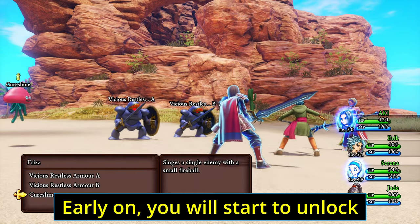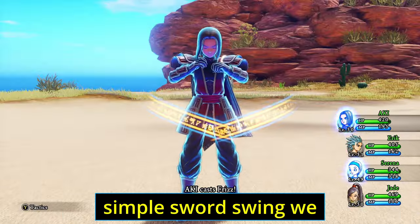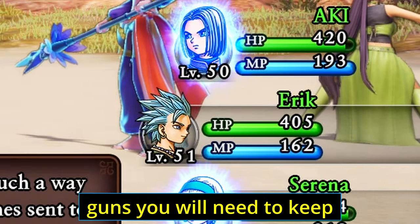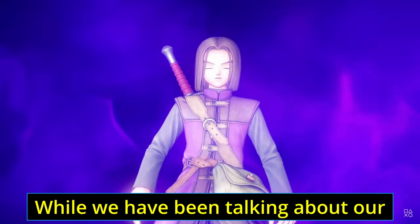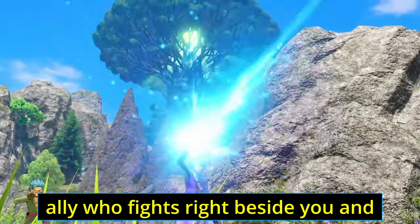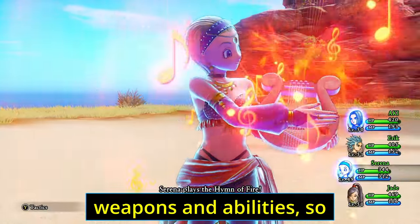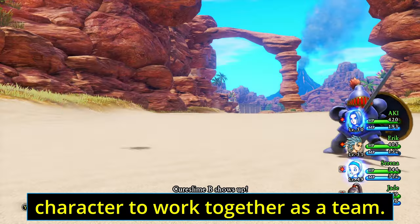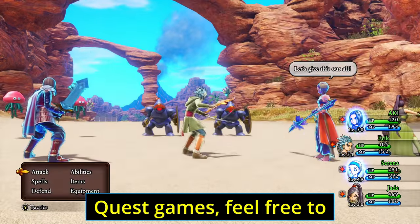Early on you will start to unlock magic moves, like the ability to throw a fireball. This does more damage than a simple sword swing but consumes MP — your magic points. Just like ammunition in a game with guns, you will need to keep an eye on how much you have left and try not to run out. It's not long before you have a new ally fighting right beside you, adding wonderful variety to the combat experience, with different weapons and abilities that complement your main character.